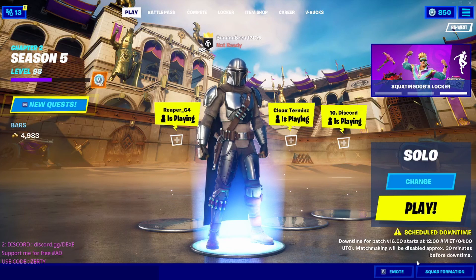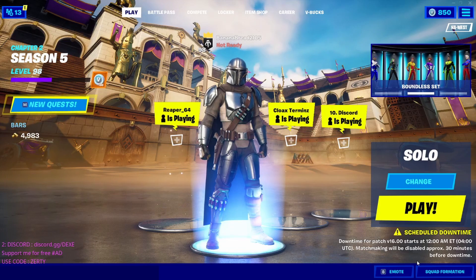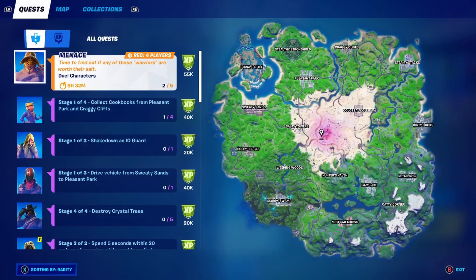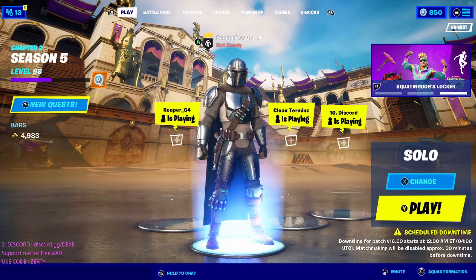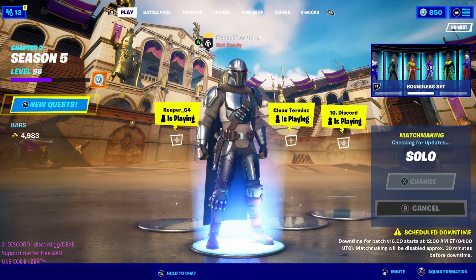Yo, what's going on guys? It's Banana Bread and I'm back at it again with another video. This is another Beskar quest tutorial. Today's Beskar quest tutorial is: complete a legendary quest. You unlock this Beskar quest at tier 83 when you unlock Menace. So guys, let's jump right in.